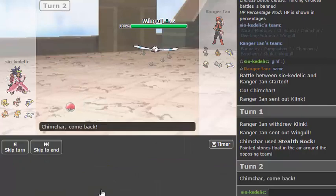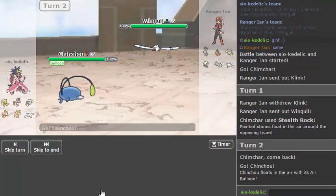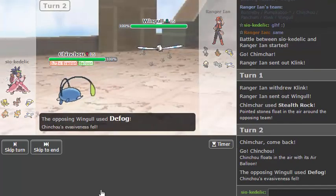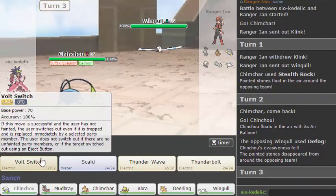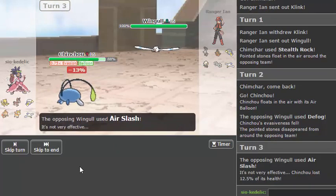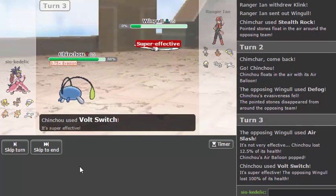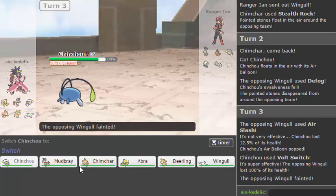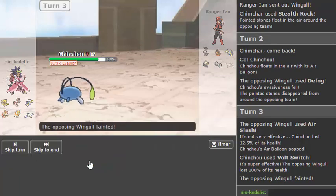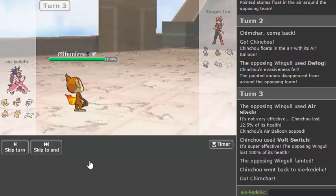I'm pretty sure I'm high enough on the ladder where people switch out — yeah. He could go for Defog here but he also possibly just switched in to go for the Scald. I guess I want to see his set a little more, but I can afford this I think. Because losing my immunity to Bunnelby could suck, but yeah — I figured he was just going to go for Defog, and it just occurred to me now that Bunnelby actually isn't a Ground type, I think it's just Normal. Is this a Sash? No, it's just dead okay.